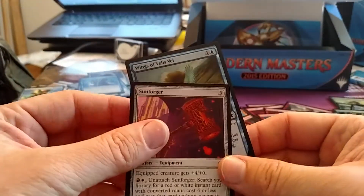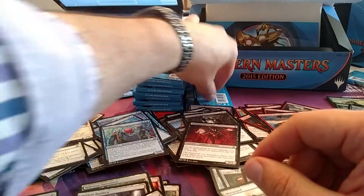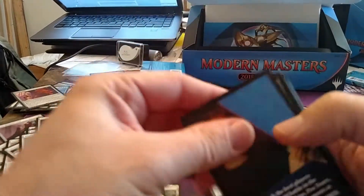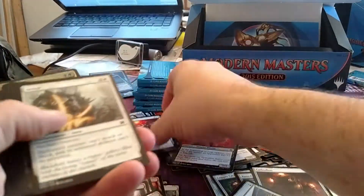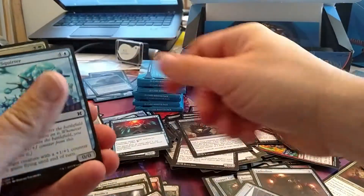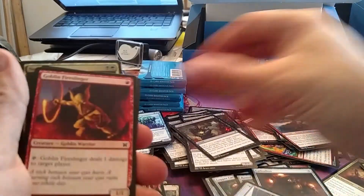I haven't drafted Graft yet. Sunforger again. I have yet to open a Noble Hierarch — another card that I paid a lot of money for before it was reprinted. Alright, we see my foil Necrogenesis — I can't see the foil and the non-foil yet, so there's still hope.